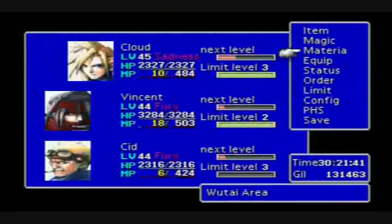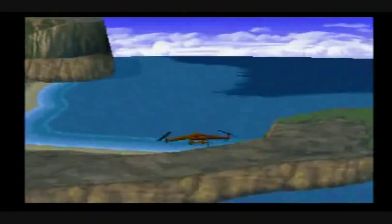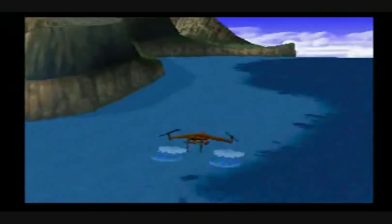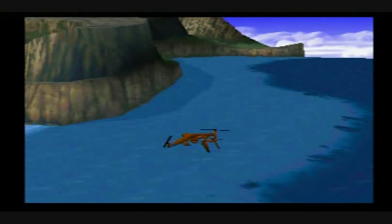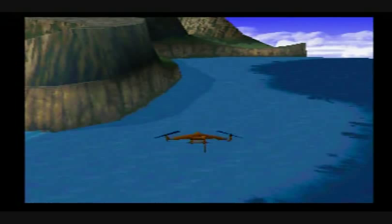Now that we got this whole side quest done, we can finally move on with the story of the game. So we're leaving Wutai and we're never coming back. By the way, don't forget to visit Troll's Paradise after seeing all six posters. So you get a few items — every kind of source in the game plus a Megalixer. It's really nice if you do that.